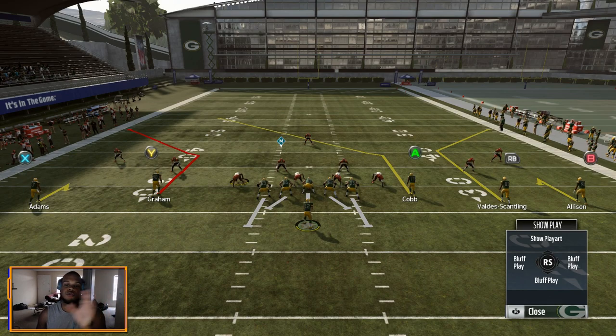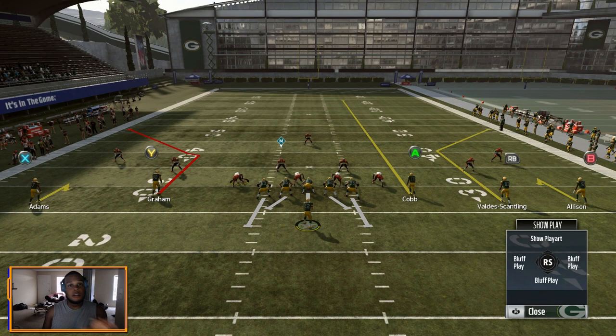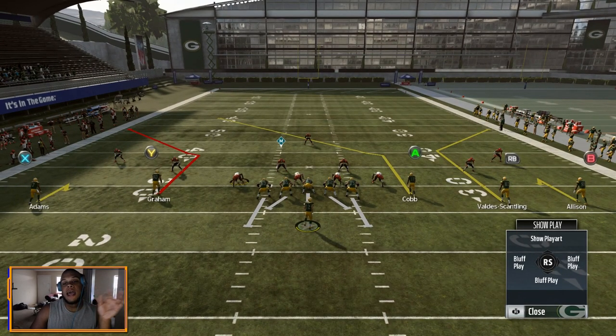If you want to have a 3-receiver side, the post still works — that's traditionally what you'll see stock-integrated into plays in Madden. If there's a 3-receiver side you'll see a post, like on the right side of the field. But what I've always loved to do — and you have to test these things every single year — is either go with a streak route from the slot receiver or put him in a fade. Depending on the year of Madden, it just affects the defense differently, but I like that adjustment over having a post against most defenses.